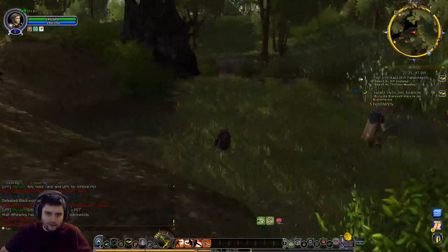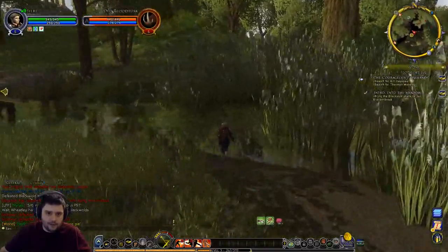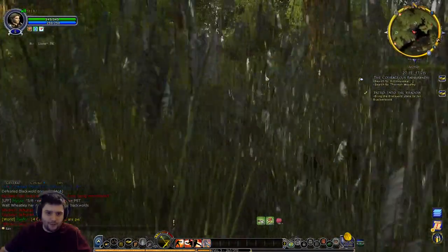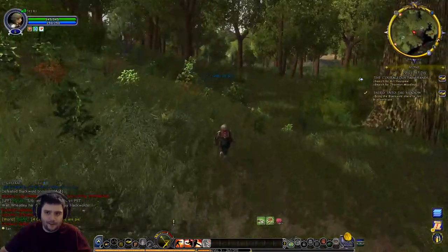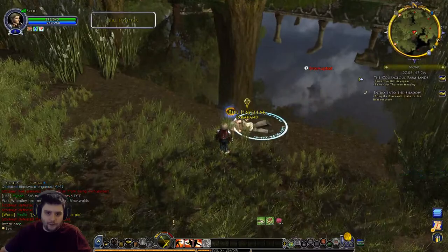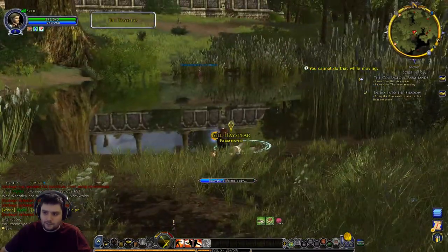The second body is over here. Old Bloodtusk is actually an aggressive mob - one of the few, possibly the only aggressive mob apart from the brigands in the starting area. There we go - Bill Hayspear. He's dead, Jim - indeed! He's worse than dead, his brain is gone. Classic - that's from the third season of the original Star Trek, which really went off the rails.